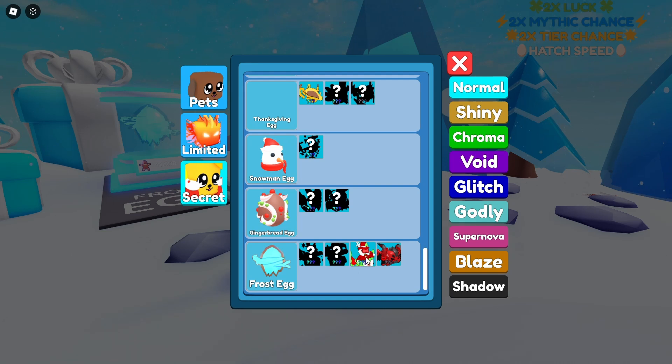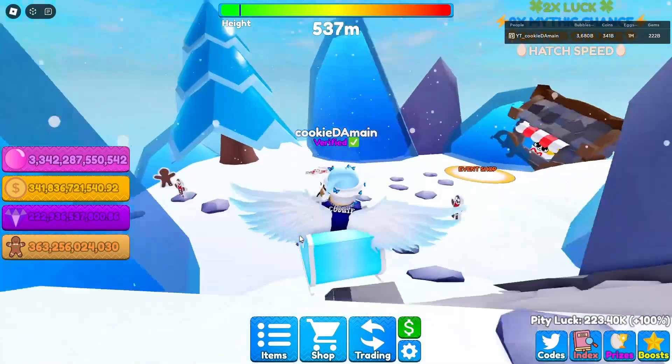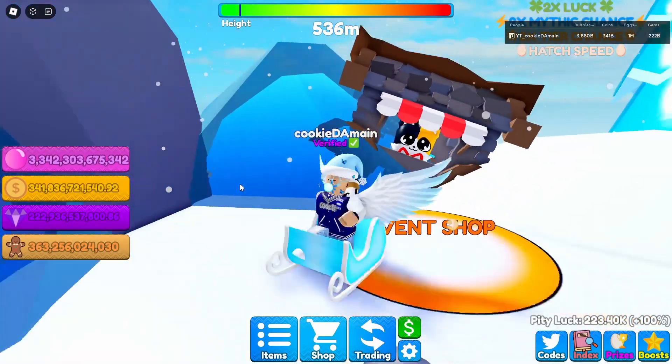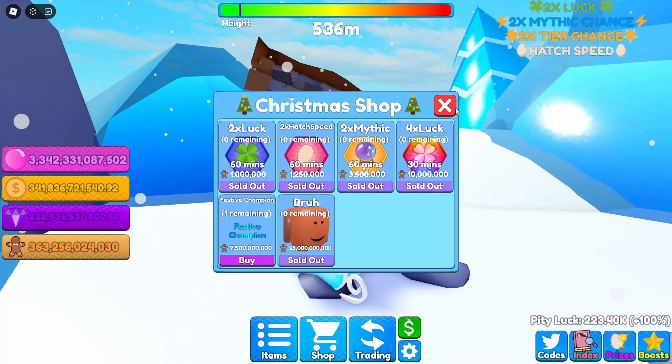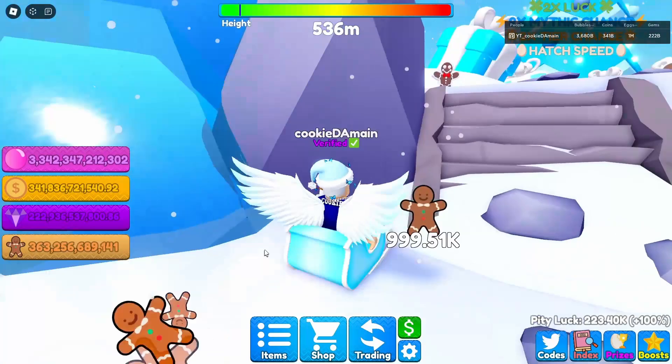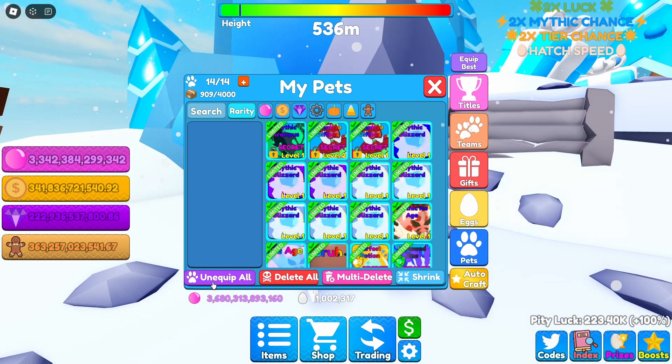What do we get? We got a gift box and we got a divine, so that's perfect. We didn't get the other two - I wish we got the other two to complete the index - but I guess we'll have to keep on hatching. I did use some boosts that we got from the event shop, so that was perfect. I have literally none left, so I'm glad we at least got a divine.